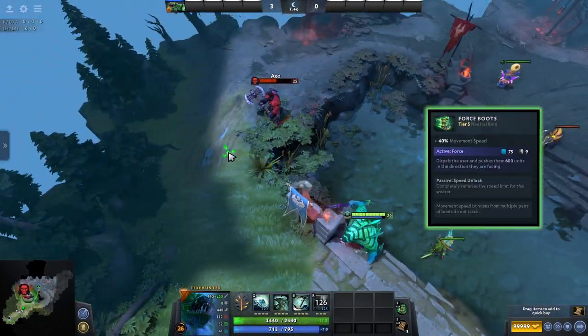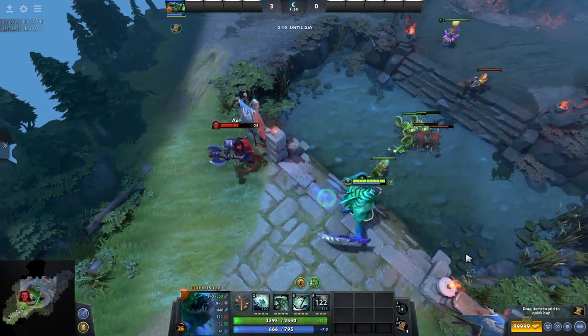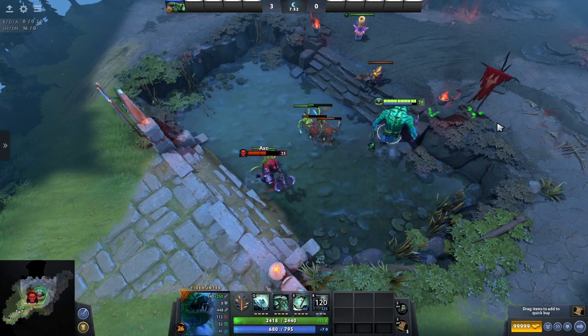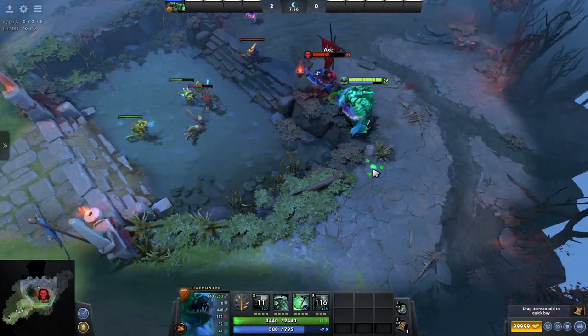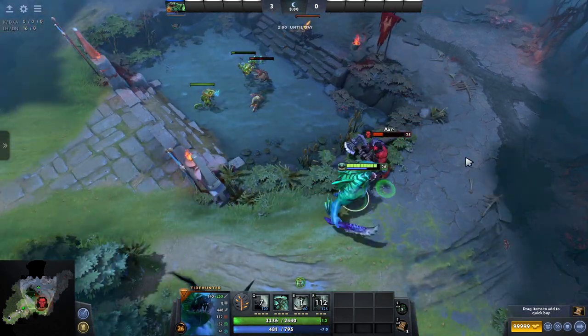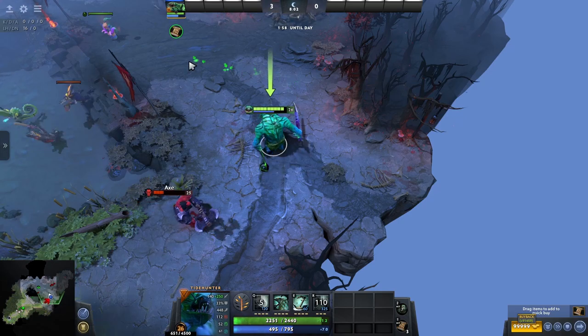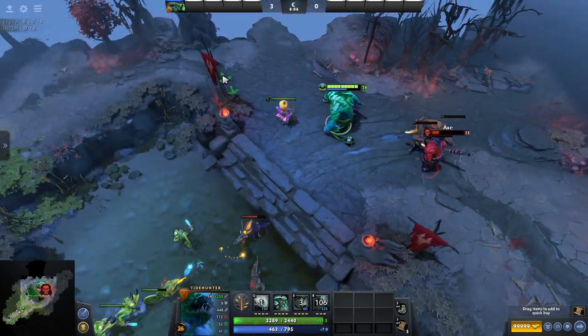Force Boots — well you can probably guess what these do. It's basically like Boots of Travel and Force Staff had a baby. You get insane movement speed and a Force Staff that dispels and pushes you in the direction you are facing. It is one of the best escape items in the game, so heroes that need to get in and out quickly or support heroes that need to kite an enemy carry do well with this one.